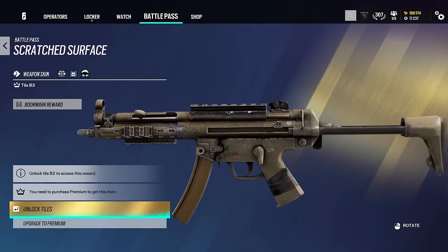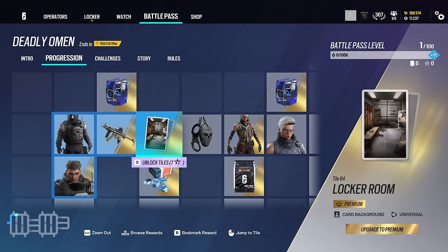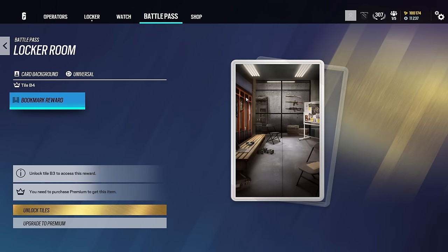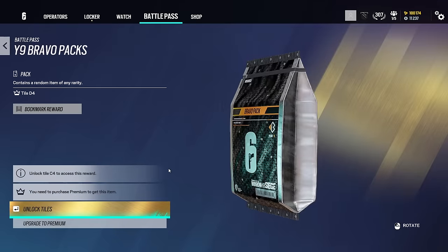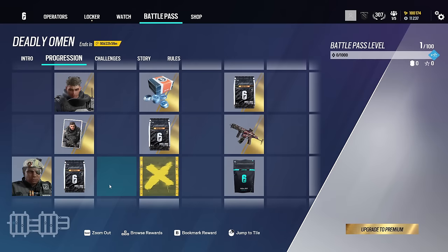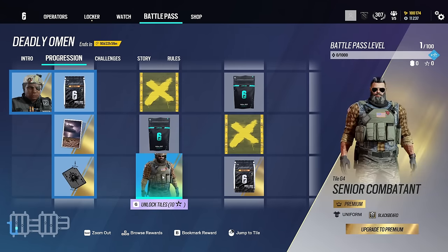The weapon skin is nothing too special — a lot of weapon skins in this pass are kind of hit or miss. There are battle pass boosters and a universal background that's pretty cool: a locker room with Deimos's board, his shotgun, what looks like Buck's rifle, and the shotgun Legion has. That's a nice background. We also got some R6 credits, and the Bravo packs have a brand-new look for Year Nine — they look absolutely sick.